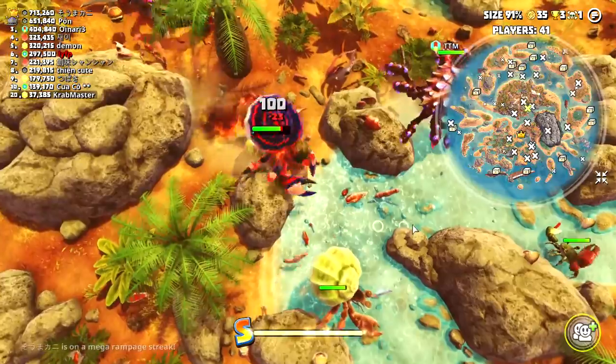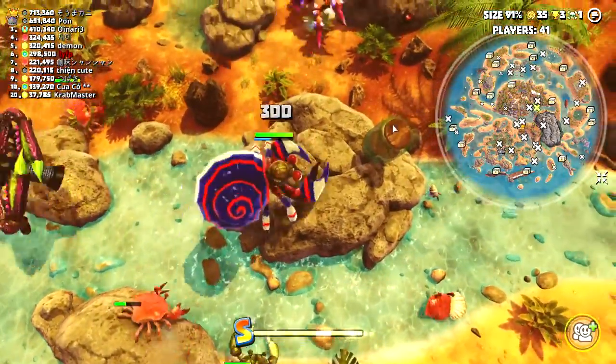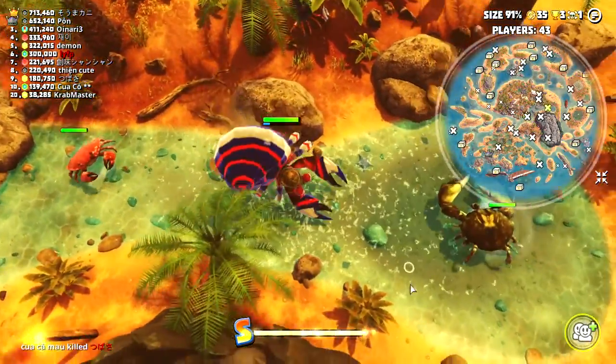All in all, this guy is just too slow. We can try to walk the guy with the flamethrower toward the alien crab, so he'll fight the alien crab, and then we'll get away.